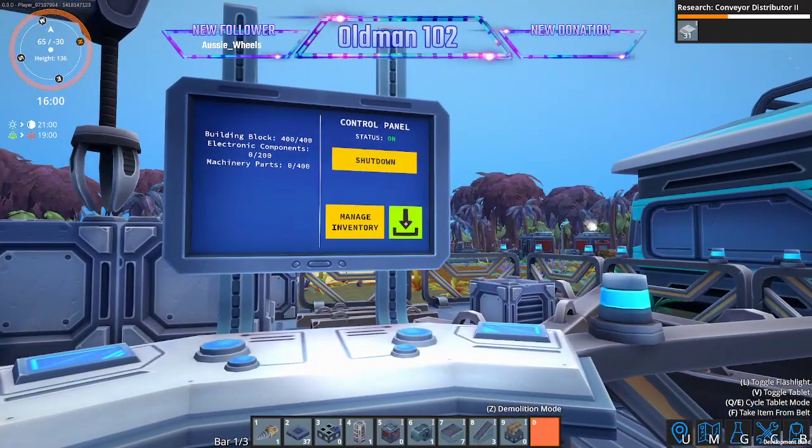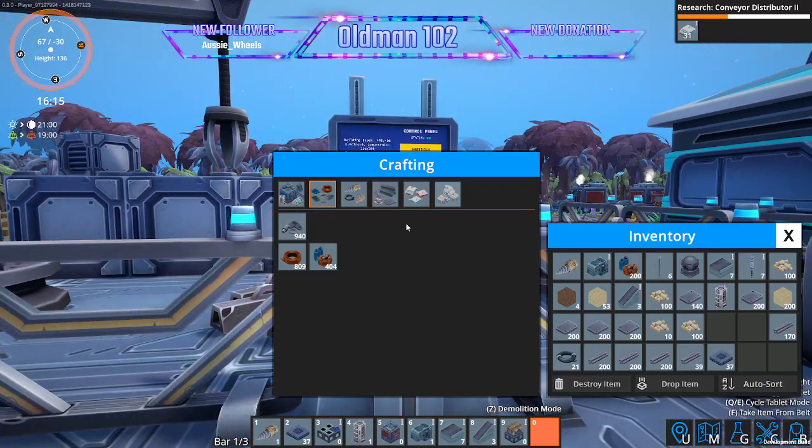Let's jump in here and throw those in. Now we need 400 machine parts — back to crafting. Machine parts. These are going to be a lot quicker. We need 400.